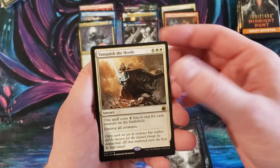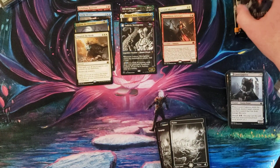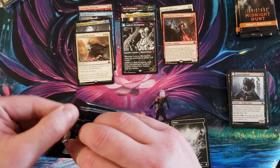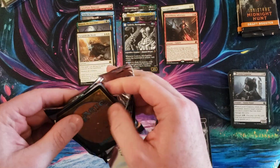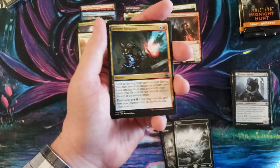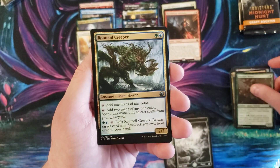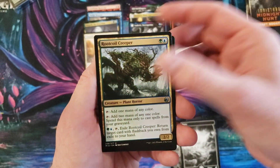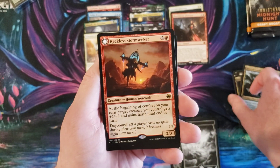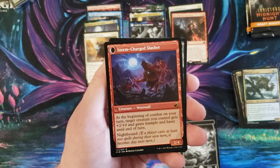Vanquish the Horde. Alright, so we got Arcane Infusion, Dawnheart Mentor, Rootcoil Creeper, and Reckless Stormseeker — which becomes Storm Charge Slasher.